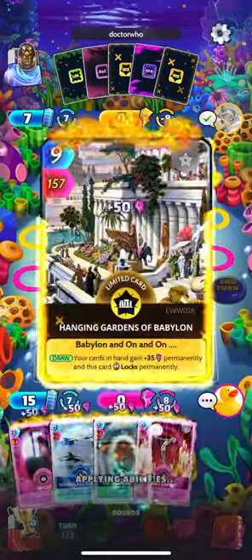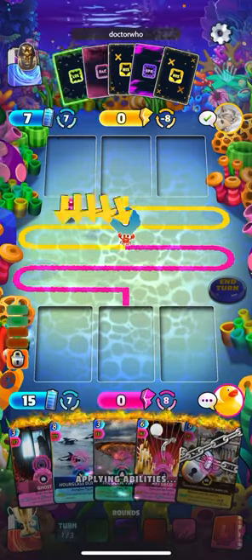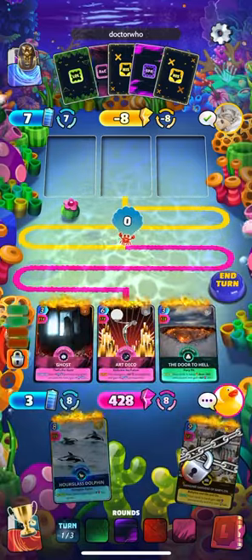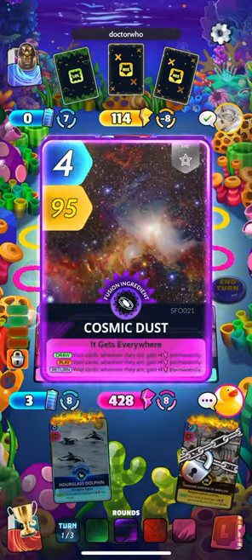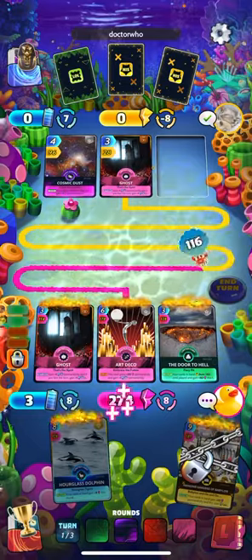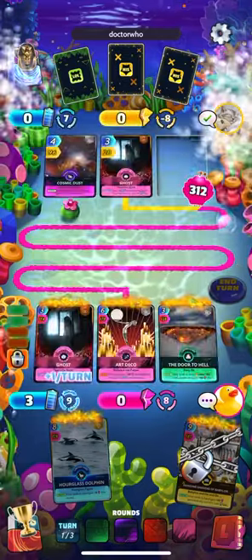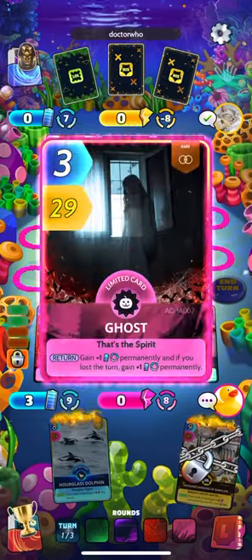Alright, so we're starting off here — Door to Hell right out the gate. It's already hitting us pretty hard, so we're going to want to take full advantage of that and play three cards. Look at this — turn 1 already doing 428 power. This deck can put some power down, I'm telling you. Might not be the greatest, but it can do some work, that's for sure.